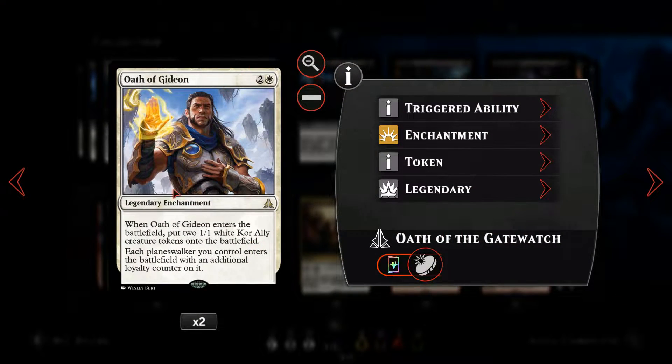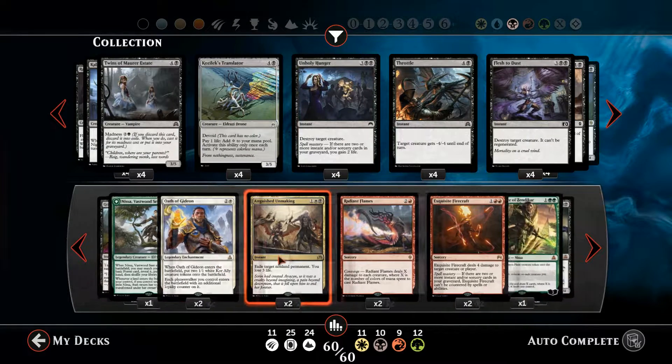We've got Oath of Gideon, a three-mana enchantment. When it comes down, we get to put two 1/1 white ally creature tokens onto the battlefield. When this is down, each of our planeswalkers comes down with an additional loyalty counter on it, which is pretty awesome.